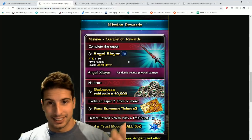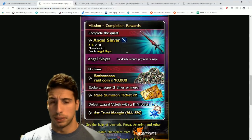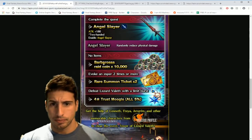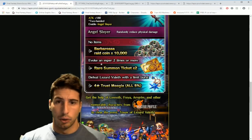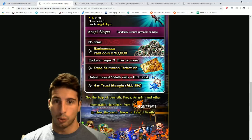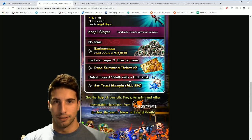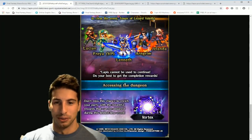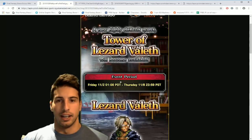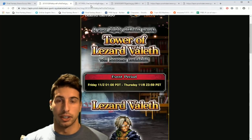When you complete the quest using no items, you get 10,000 coins for the raids. Evoke an esper two or more times and you get two to seven tickets, which we always want. Defeat Lyzander Vald with a limit burst — we might bring our friend Eiko — and you get a 5% Moogle, which is really cool. This goes live this Friday, November 2nd.